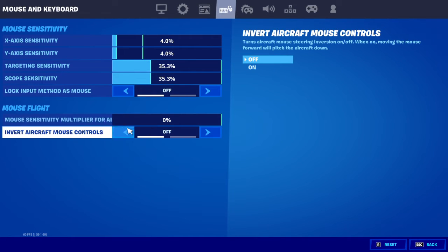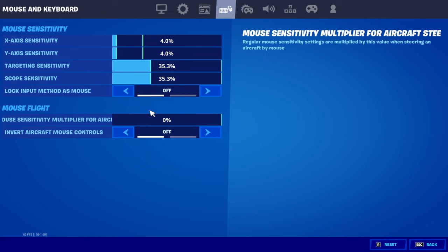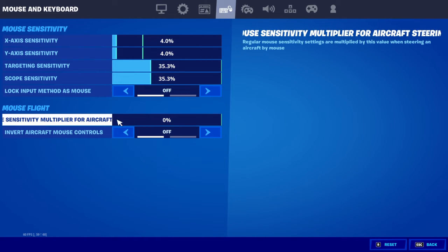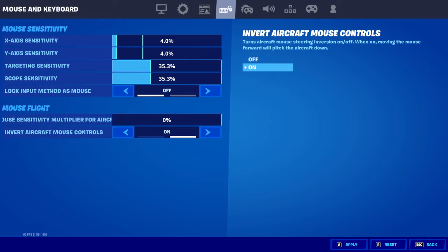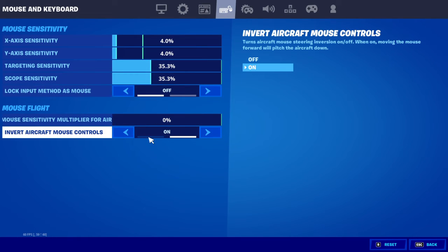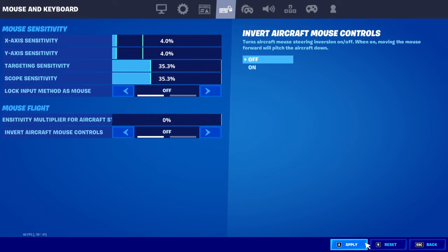Mouse flight doesn't matter — put it on 0. Invert aircraft mouse controls, put that on off, unless you want it to be confusing. This setting is for when you're moving a camera in-game.